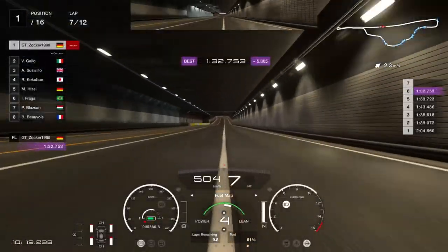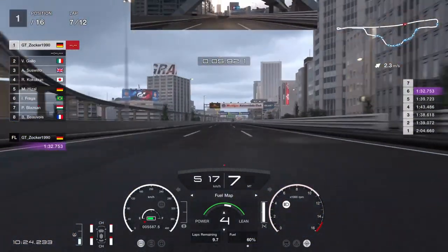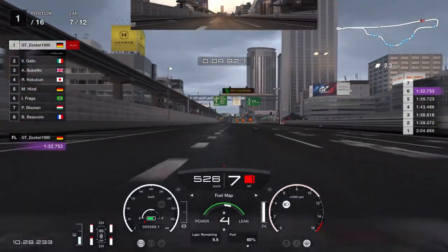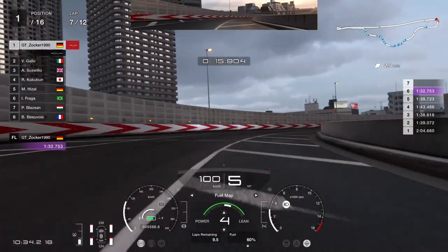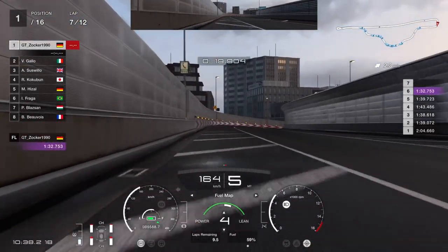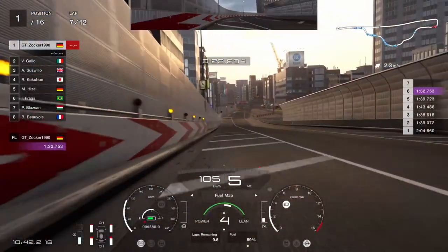Take some time to master this combo, but with some practice you can earn over 800,000 credits in about 20 minutes. My final time was a little bit above this, but I had some small and some big mistakes in this run. If you master this car, you can make up to 2.5 million credits per hour.